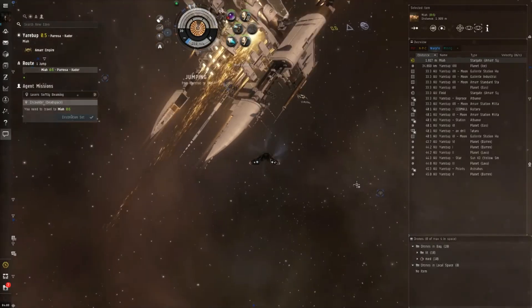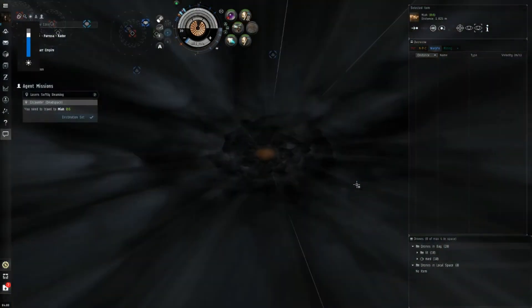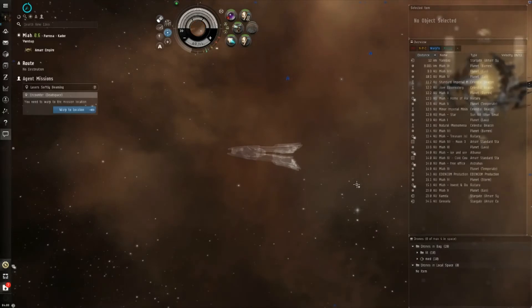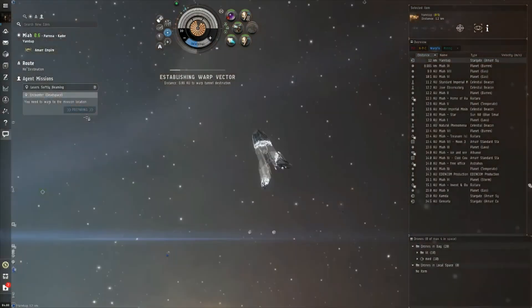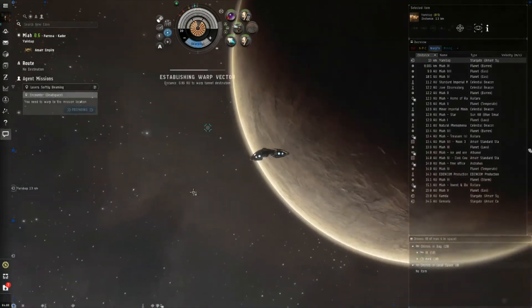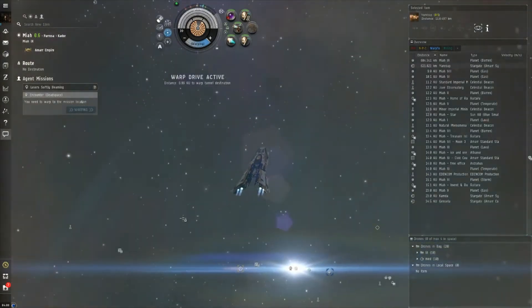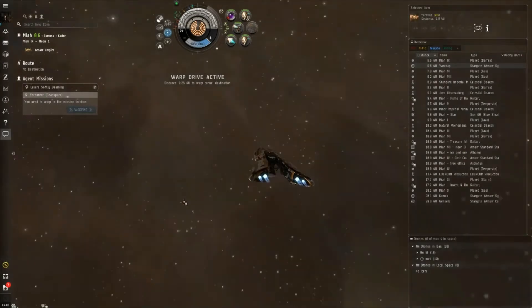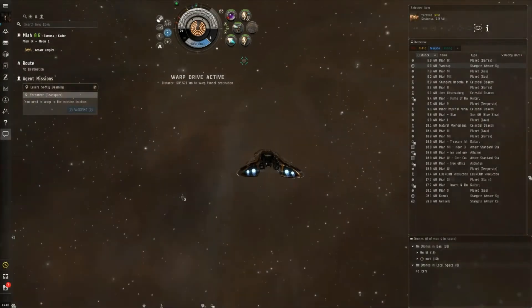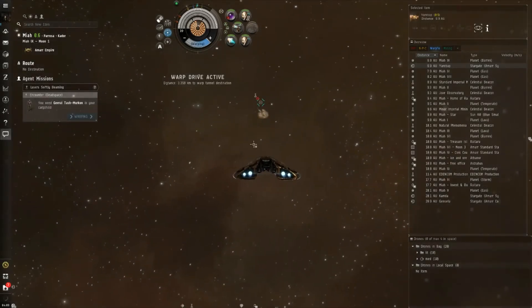I'm going to start doing PVP YouTube videos, but I suck at it. I've literally never gotten a kill. So I figure once this character is maxed out as a mission runner, I'll be able to afford two destroyers for every hour I play — to practice PVP with. I'll just spam destroyers until I eventually get a kill. I've been playing this game for almost a year now and haven't killed a single person. Unless you count the alt I accidentally killed — I once killed an alt of mine. It's pretty fun.